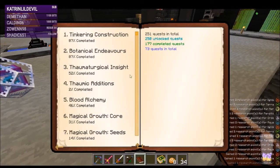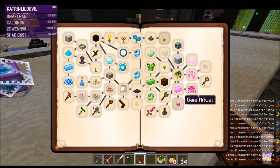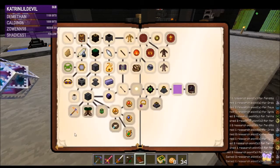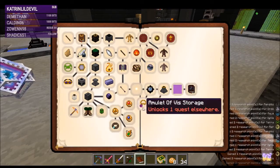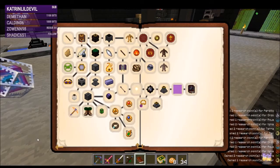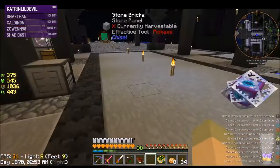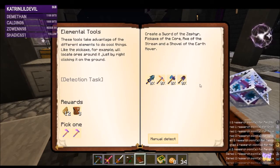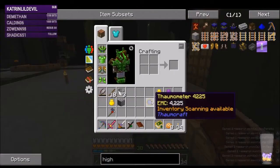That gets us to 87 percent - did it unlock anything new? Do we have anything that unlocks more? None of the open ones unlock more here. Oh this does - these I'd like to get started on. That one does as well. Let's do some Thaumcraft - let's do that one that unlocks two, needing to do all these infusions to make these tools. These are going to be pretty darn cool - I believe I've unlocked the research for them.